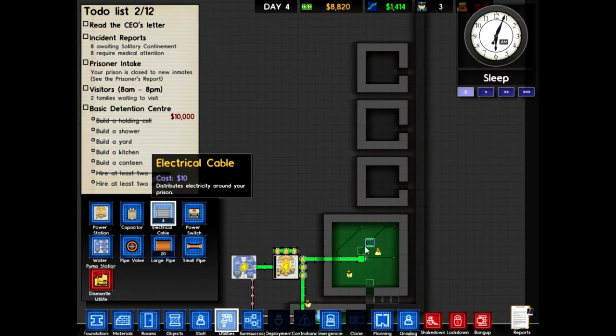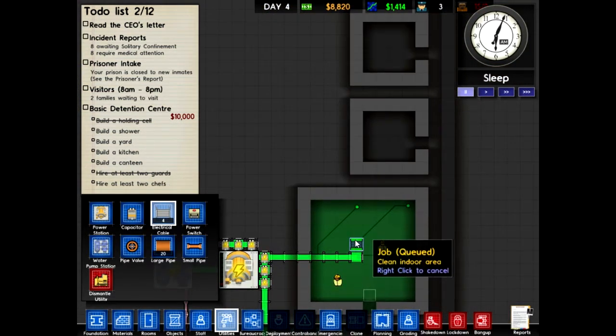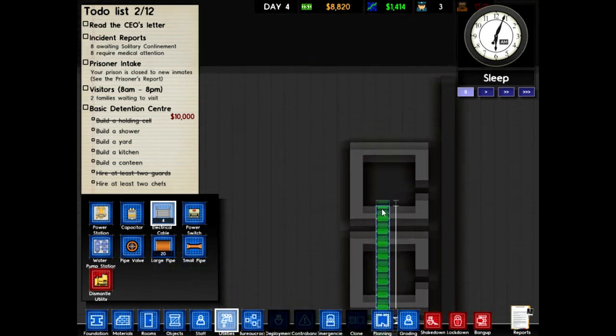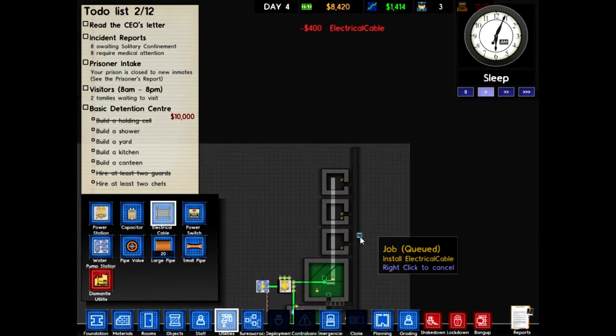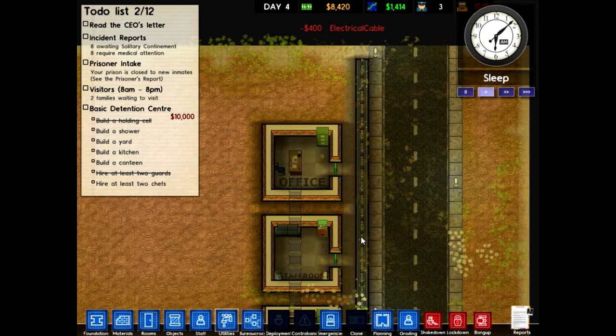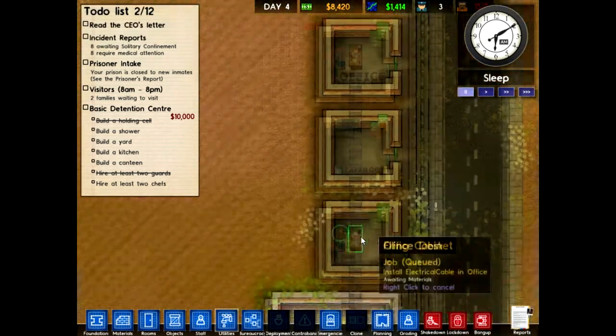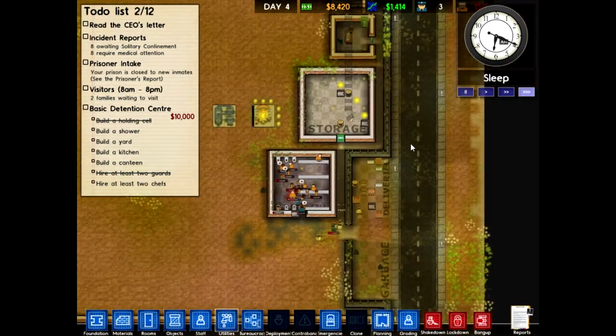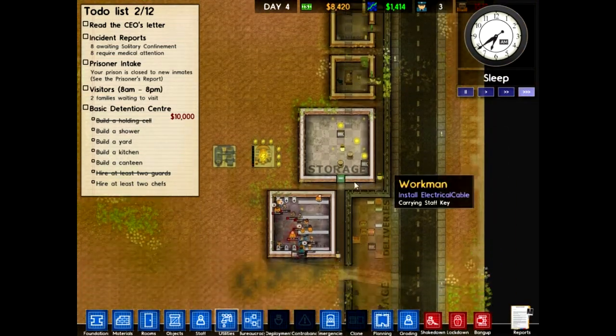We already have electricity right here, so we're going to move this over and up so we can get electricity in both of these rooms. Let's get that started up and get our workers moving — get electricity running over there.